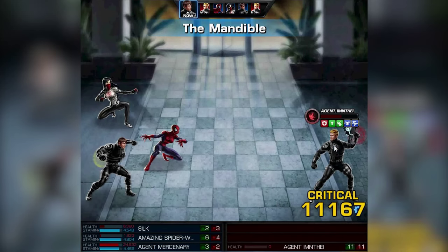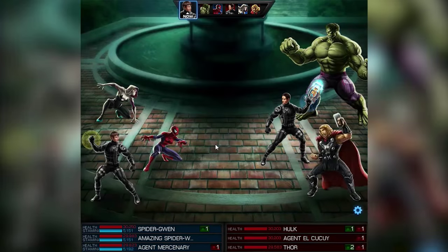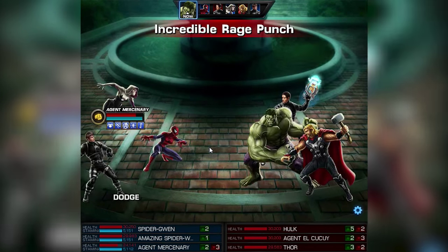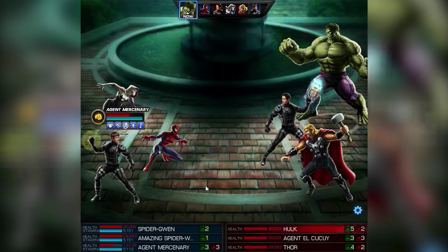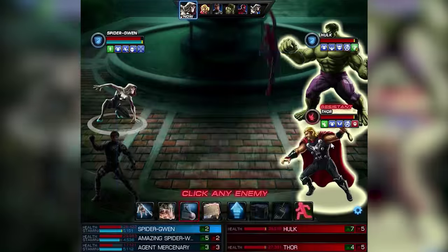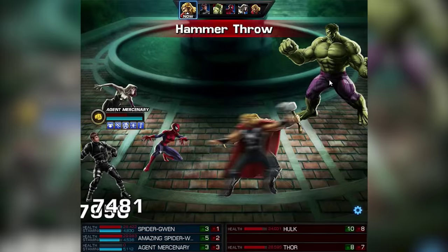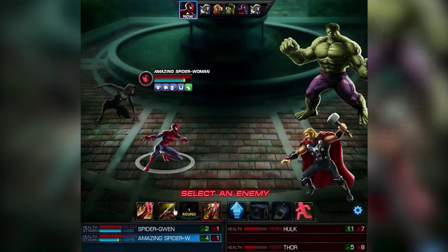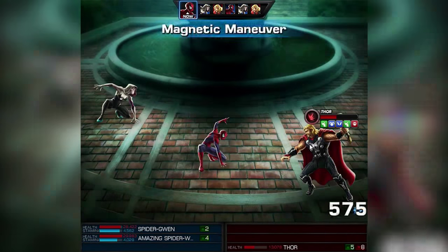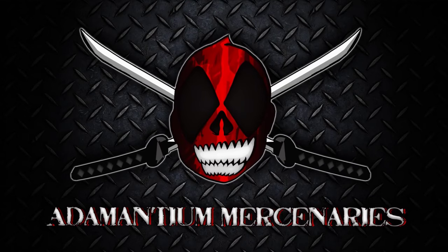But our next team is gonna be even better. Spider-Team number 10: Spider-Gwen and Amazing Spider-Woman. That's a great team to use in PvP, just try it out. By the way, leave us a few comments about which team you would use in PvP — old spiders, new spiders, spider-girls, spider-womans, whatever. Follow us on Facebook, Twitter, Twitch, YouTube. That was ClickSkills, Etta Manchu Mercenaries. Peace.